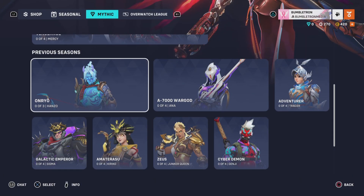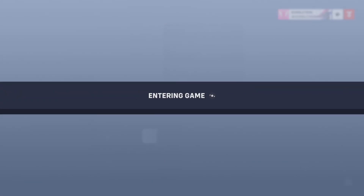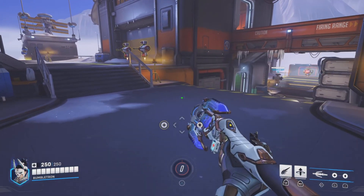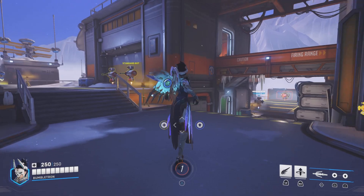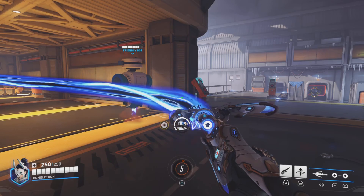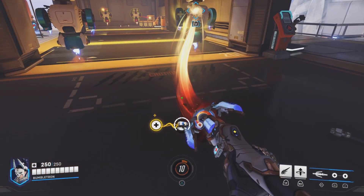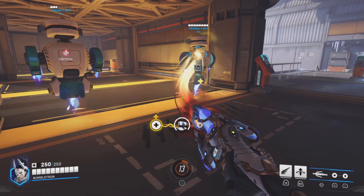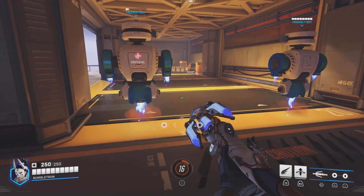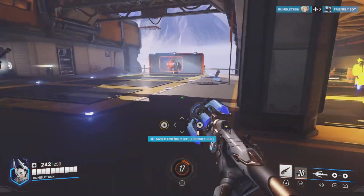The other cool thing is you can actually go into the game and try them out. If we enter the practice range, you'll be able to see I'm now in the Mercy skin, which looks pretty cool. The damage boost beam is blue. The heal beam is a red-slash-yellow colour, which looks really cool. Whenever this guy dies I'll rez. The res animation is different too.